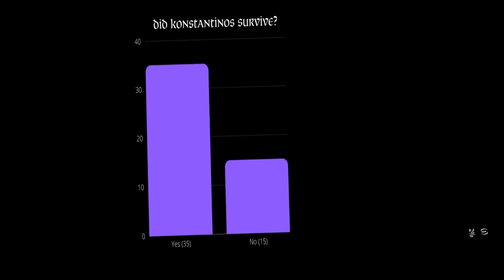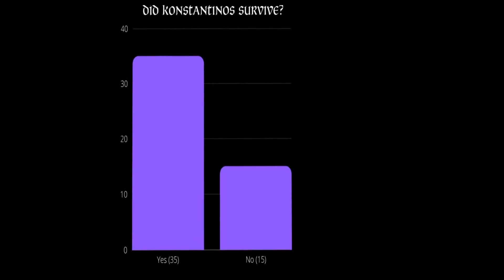Did Emperor Constantinus survive? For the most part he did survive the conflict. Historically he dies in 1066, but that usually never happens in the game. Another interesting metric is that eight out of ten of the white peace agreements came when Constantinus had died. I can't be 100% certain why this occurred, but my guess is that his son is more liked, leading to his son having more levies to fight the war to a stalemate.